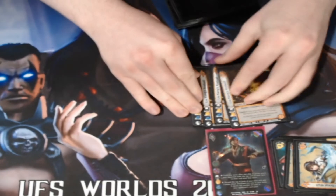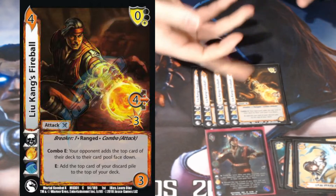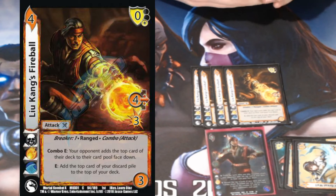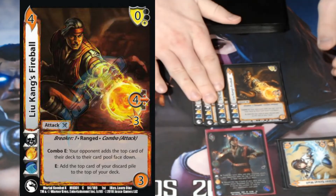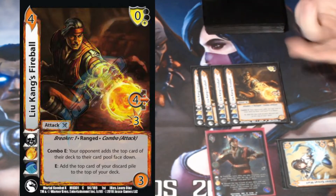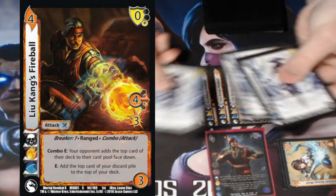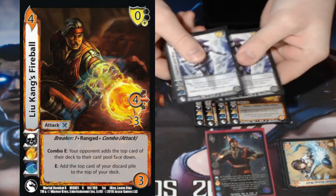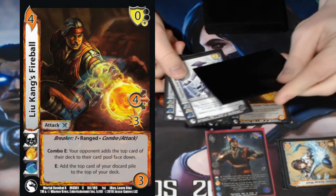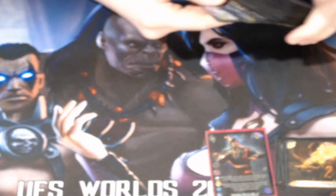My last attack is Liu Kang's Fireball — a really gnarly block. It combos an attack, does what Liu Kang wants to do by stuffing another card, and guarantees your check by adding the top card of your deck or discard pile back to your deck. The way milling works: if you have three cards in your card pool and I enhance on Liu Kang, I mill the top three cards of my deck, pick the order, put them back, and then Fireball takes the top one and puts it up.